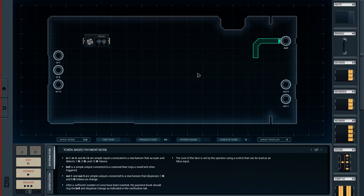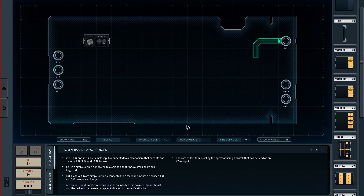Let's have a quick look at the puzzle we are doing — token-based payment kiosk. Basically it's a coin-operated machine. You can get signals coming in for coins being put in. There are items in it which have a price, and it needs to be able to give change and ring a bell. The inputs are a mechanism that accepts and detects one, five, and 12 tokens.